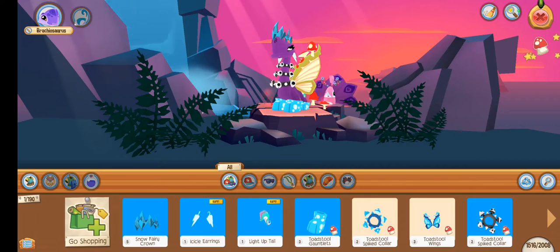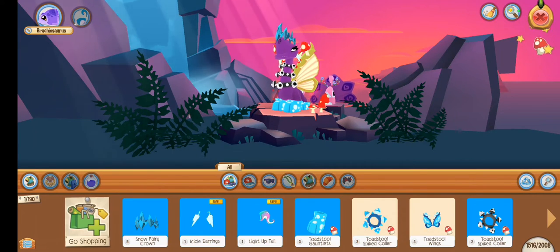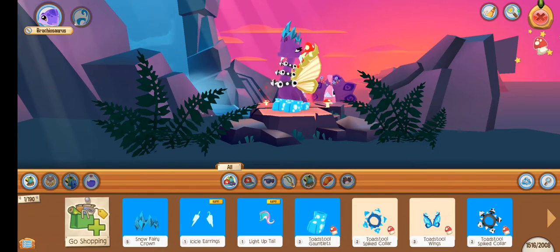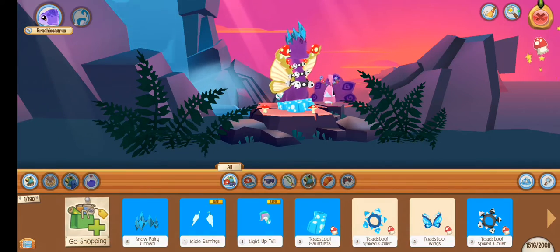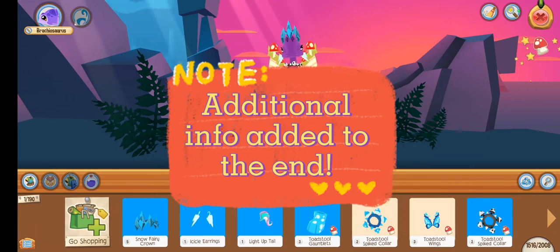I personally recommend just checking Shop Explorer constantly and looking for those colors that you're interested in. Good luck — I hope you're able to find some in the colors that you would like, and I will see you guys later.